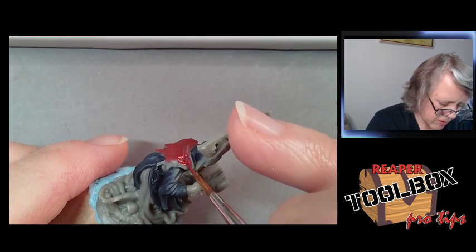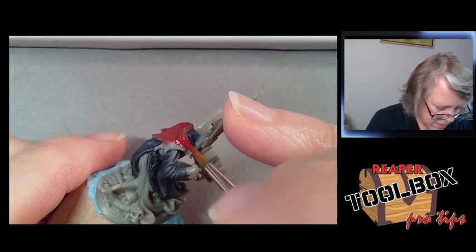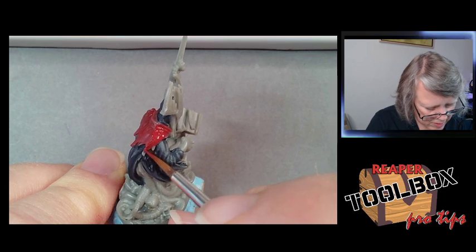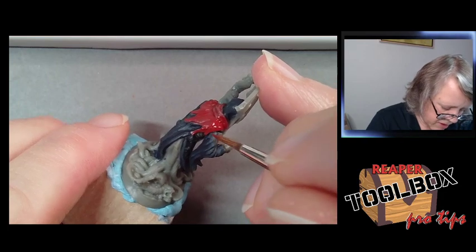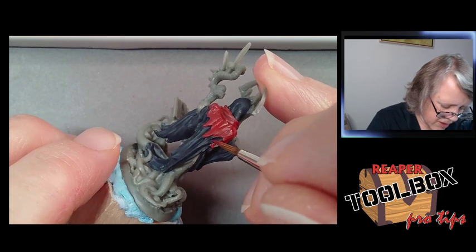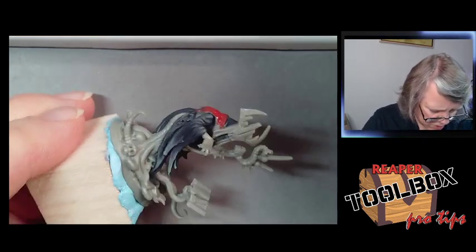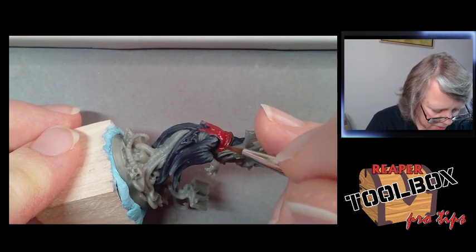Here we go — just getting these little bits in. This is where we have to be a little tighter with brush control, although obviously it's not a deal-breaker if we mess up — we just grab our Death Knight Black and cover it over. I want these little cloth bits hanging down around his face to also be red.